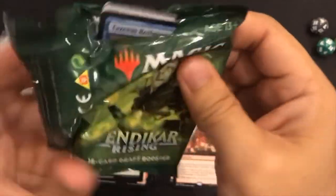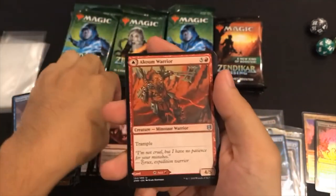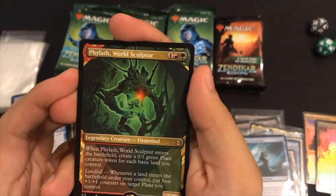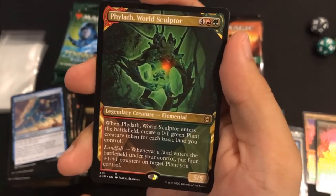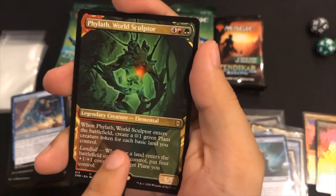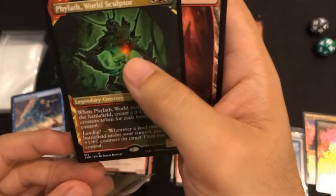Lithophage and Blight, Thundering Rebuke, Akum Warrior - Akuma Matata! Violath, World Sculptor - really cool six-drop. It creates a zero-one green plant creature token for each basic land you control. So if you have basic lands, that's six tokens, and then you can beef them up with the Landfall ability. That's crazy! Getting close, ladies and gents - it's only about 16 or 17 minutes in.